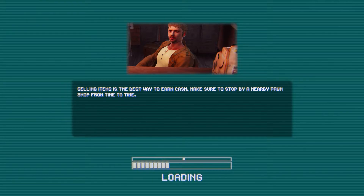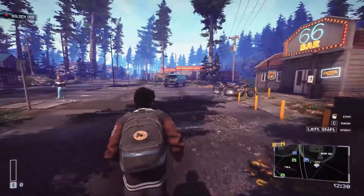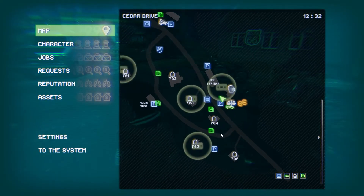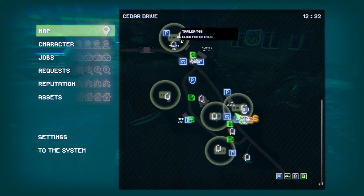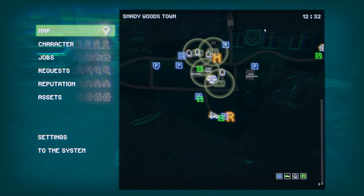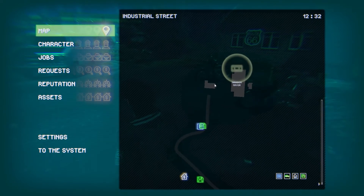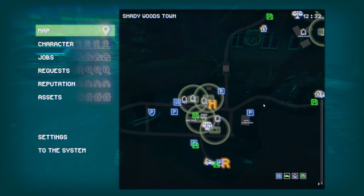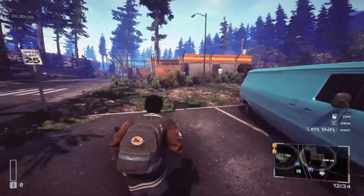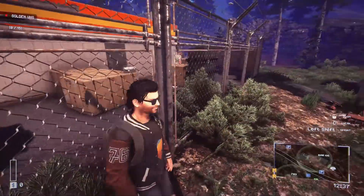Here we are - there's a VHS tape! These are the golden VHS tapes, they are all around. As you can see, we've got five in the starting zone, four here, another three, four, five there - which must mean there's one in the mayor's mansion of course. So we've got to work our way up to that.